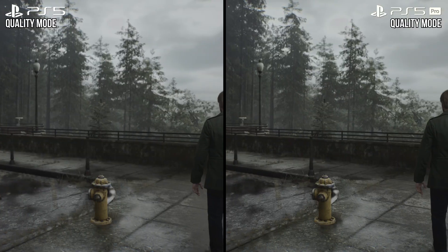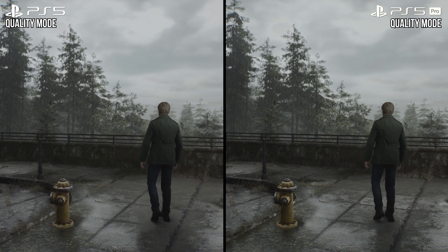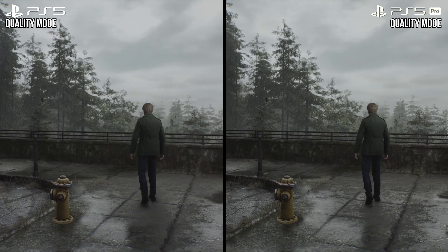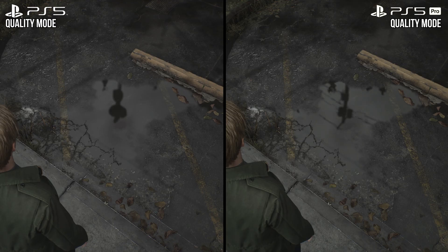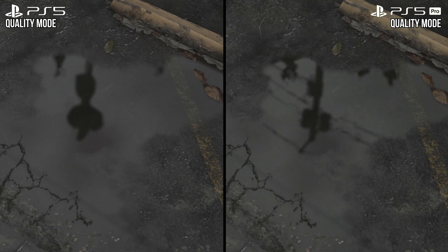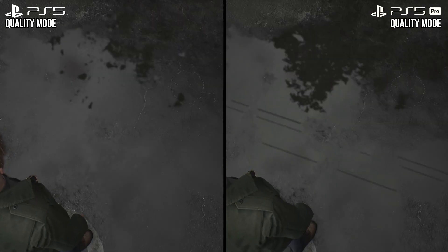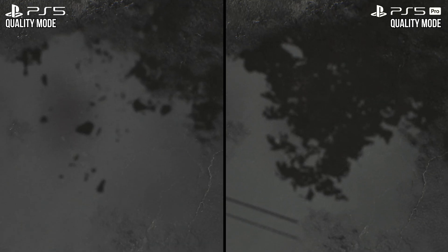Indeed, if you go to Silent Hill 2, hardware ray tracing can be found in its quality mode on PS5 Pro versus the base PS5's quality mode which just uses software ray tracing. So other studios are apparently on board in this aspect, and perhaps it is something we will see added to other games in the future on PS5 Pro, especially in quality modes targeting 30 FPS, just like Silent Hill 2.